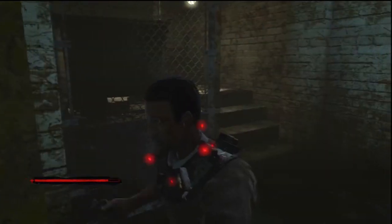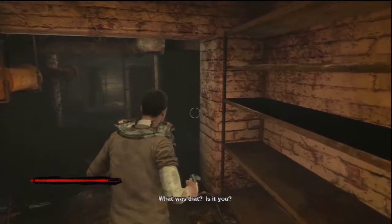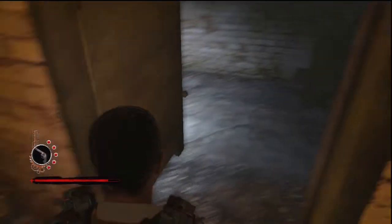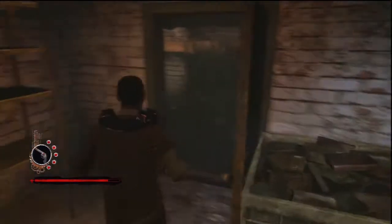This is where the shocking collar victim respawns. If you still have the gun from the Oswald chapter, I suggest you just use that to kill him. Don't forget to search his corpse.